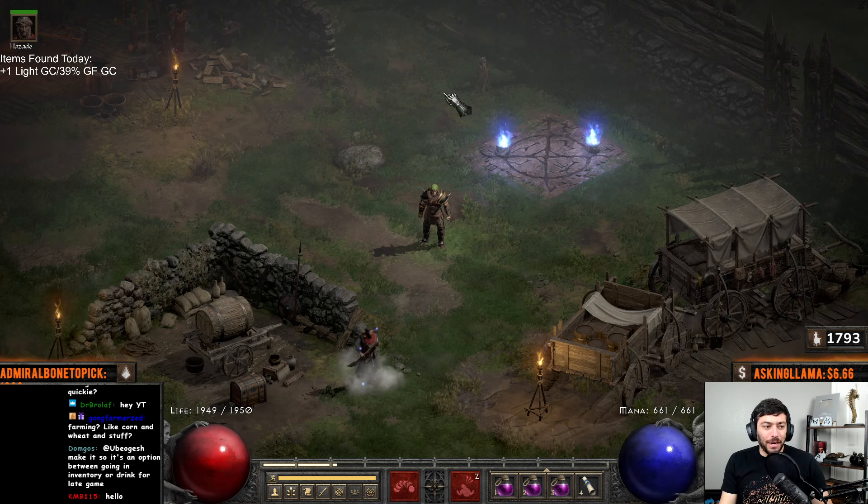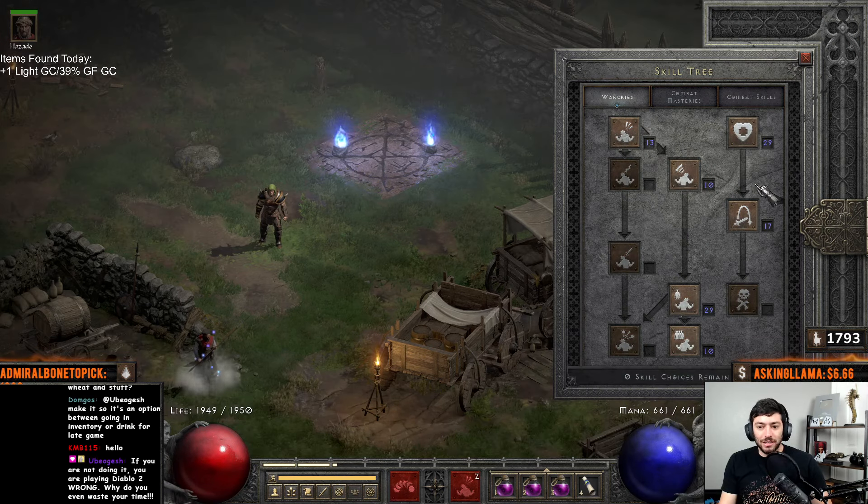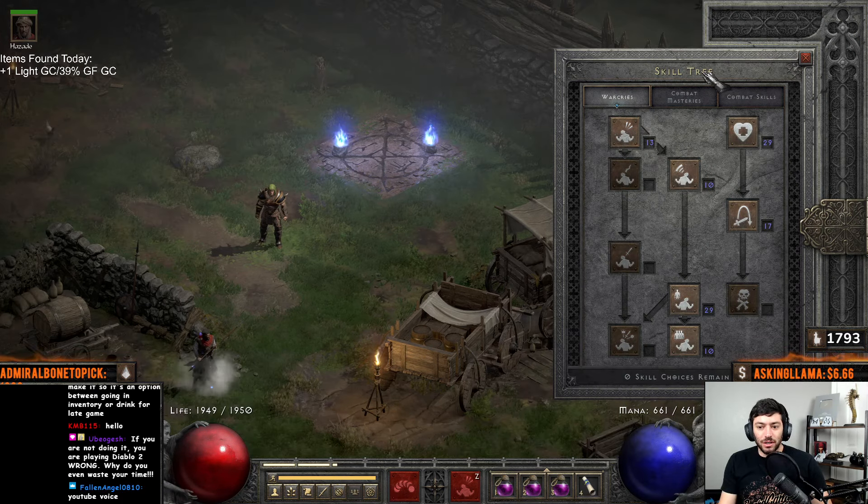What's up YouTube, Mr. Llama here. Today we're going to talk about the most efficient farming method in the game, and this is the character we just put together recently. It took us a couple months of on and off farming to get him where he's at. He still probably needs a tiny bit of work with his mercenary, but it is the Barbarian — specifically the Berserk Barbarian, honing in on the Berserk skill right here.